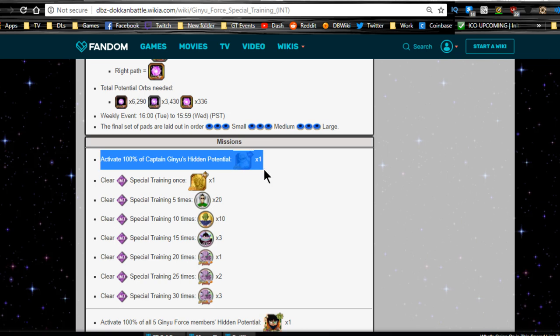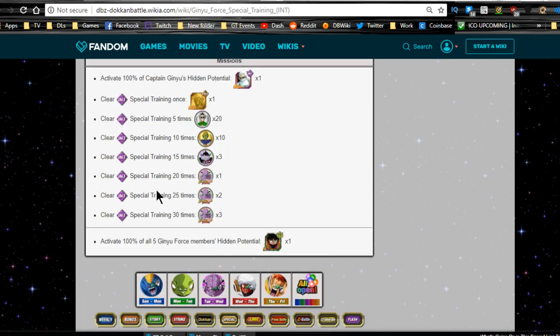When you 100% him, you get a Grand Elder Kai. When you complete the event up to 30 times, you get all these cool rewards and all the medals required to Dokkan Awaken him. You need to get him to 100% in order to get the LR Captain Ginyu. That video will probably go out on Monday — I'll just do a little bit of an overview of him and the team, and what rotations you might want to consider doing.